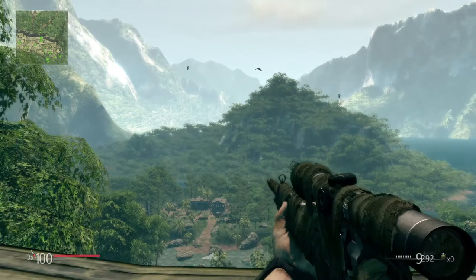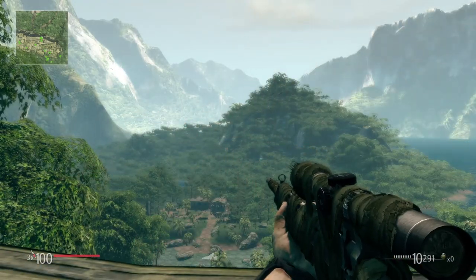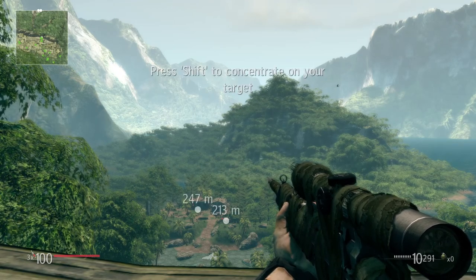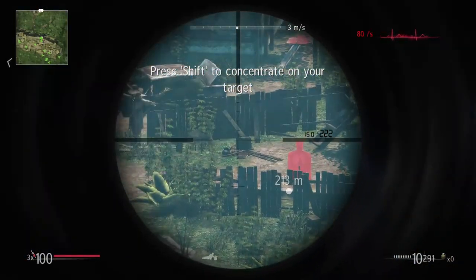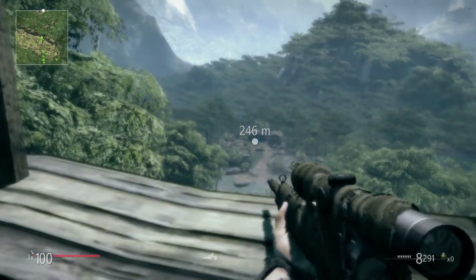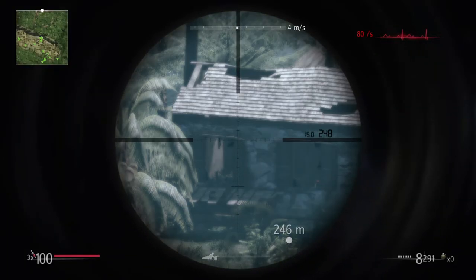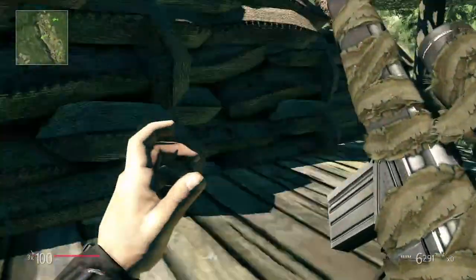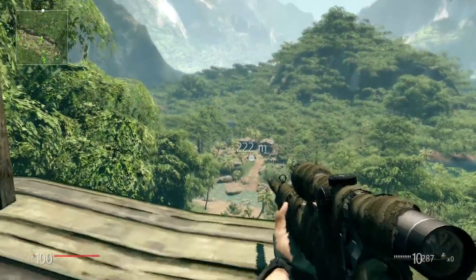Rookies! Once you gain more experience, you will be able to control your breathing and focus on your targets. Sergeant, take down the moving targets. The other one is in the hut on the left. For optimum performance, you can adjust the focus on your rifle. Sergeant, snuff out the two tangos hiding behind cover.